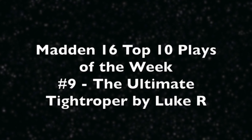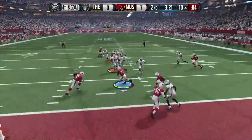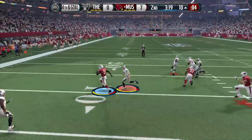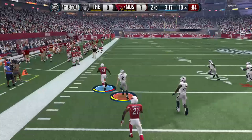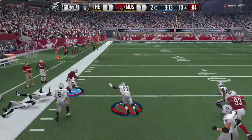Of course, these are all fan submitted plays, including play number 9, the ultimate tightroper. This is Sean Taylor getting the interception. When you watch this play, it looks pretty simple — he's got the pick, he's racing off for 6 — but then he makes it tough, tightroping, breaking tackles.